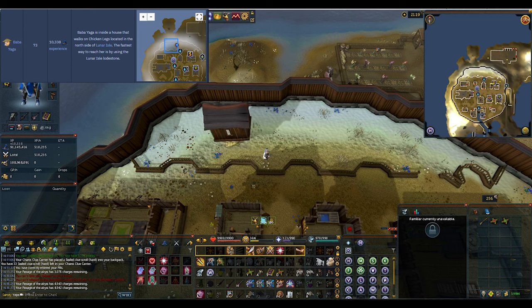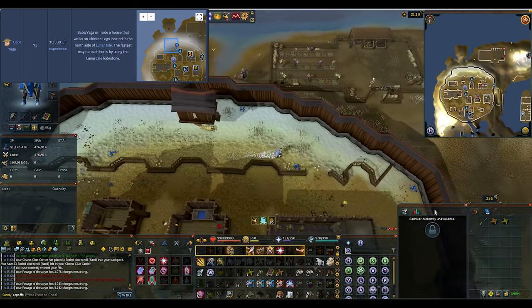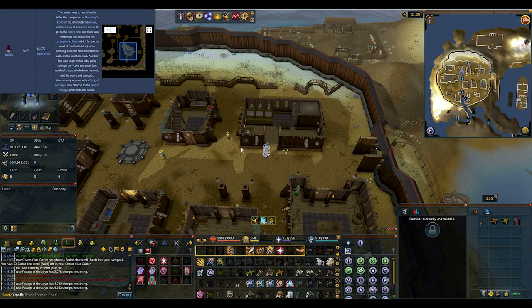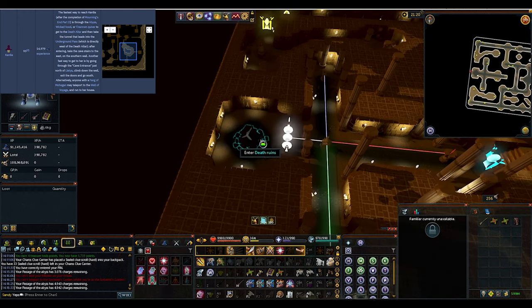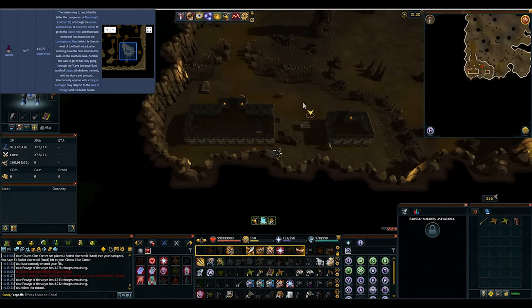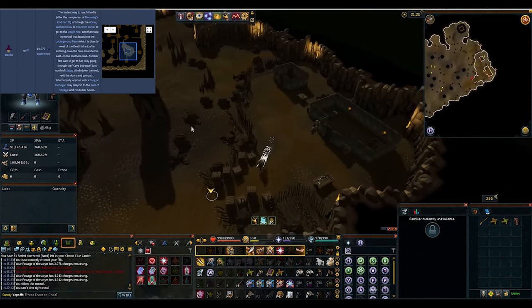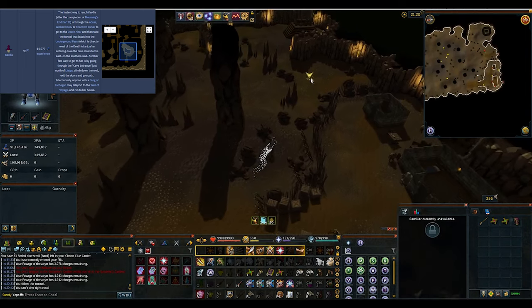This last place we're going to go to is Cardia, and she's actually in the Underground Pass. The quickest way to get to her is by going to the Death Altar using the Wicked Hood. You enter this tunnel to the left — honestly never noticed it until I Googled this. And then we are now in this underground place. If you remember the Underground Pass, this is where we go and fight the big spider in that corner. I just had to redo that quest recently for my Alt, so that was not very fun.